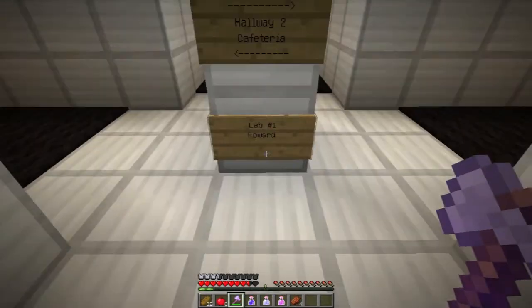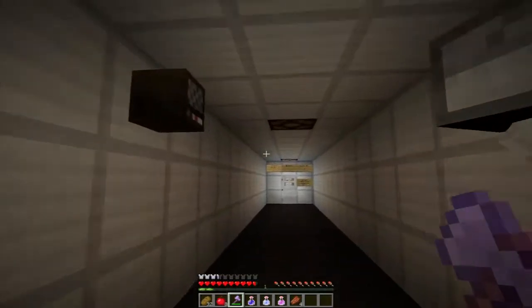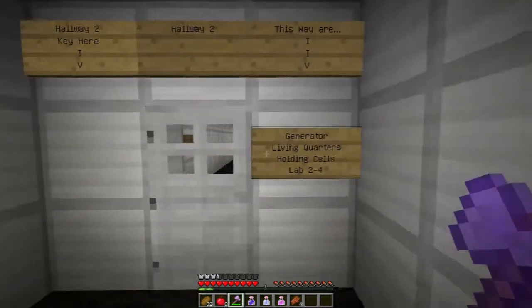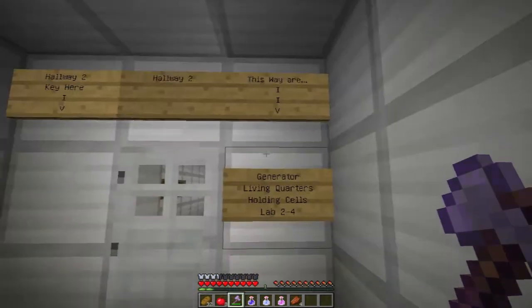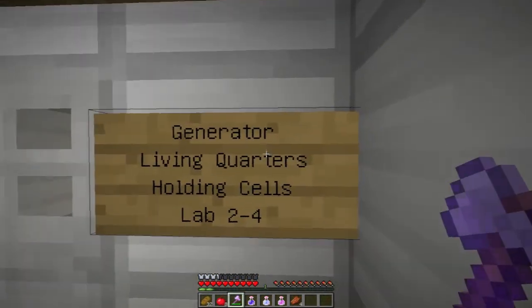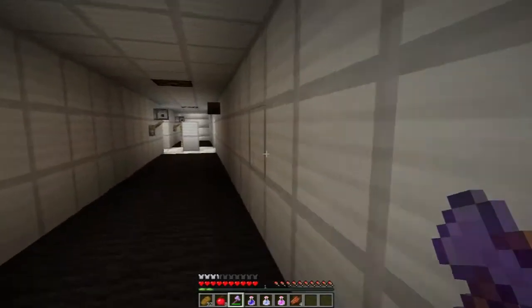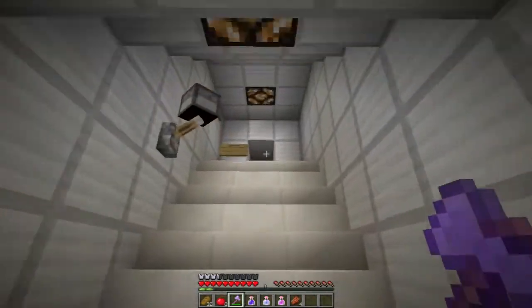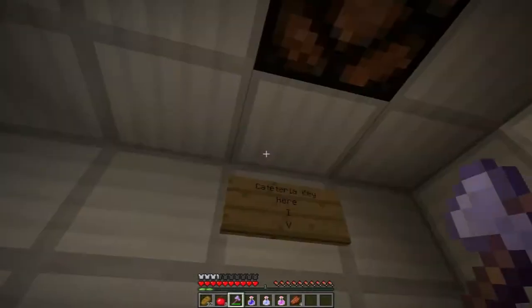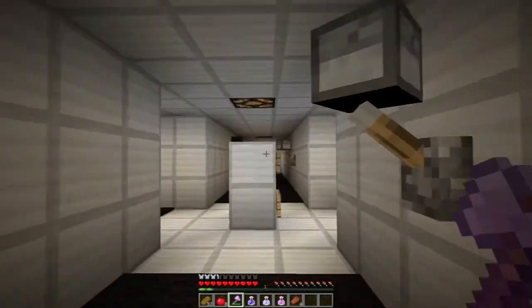Hallway to cafeteria lab. I kind of want to check out the lab first. What are these signs? Hallway to — key goes here. This way: general generator, living quarters, holding cells and labs. We can't get through there, we don't have a key. Let's go check out the cafeteria and see if we can get some food. Cafeteria key goes here — well, we can't do that either. I guess we're going to have to go look at the lab then.